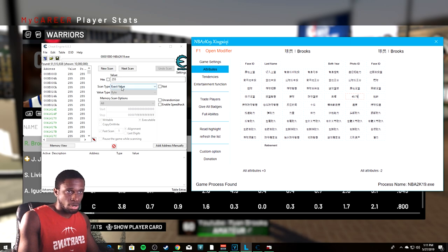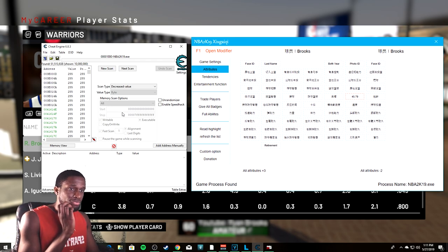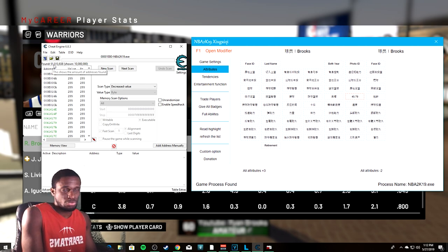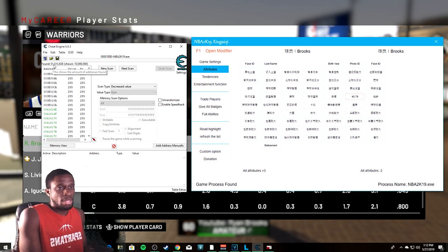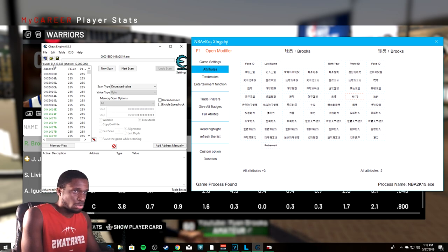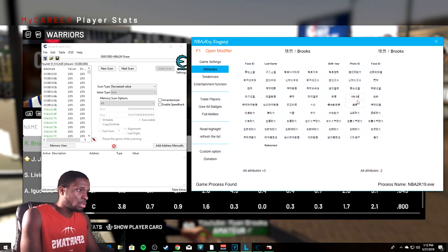After the scan, go back to the 2K Hack and click Decrease Value — not Decrease Value By, just Decrease Value. Then in Cheat Engine, press Next Scan. You're trying to find the addresses that correlate to the attributes. The found count can be in the millions — that's fine, it fluctuates. Then press All Attributes Minus Two in the 2K Hack, which drops everything down two points, and press Next Scan again.